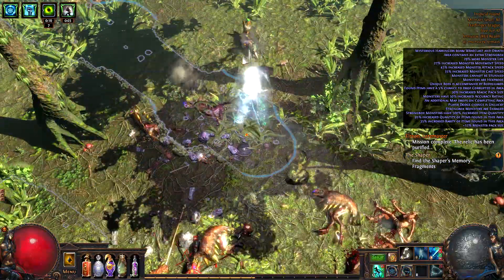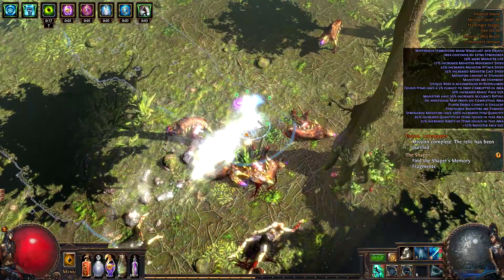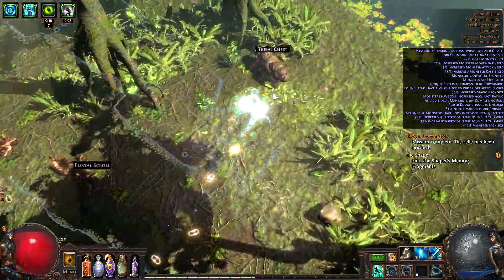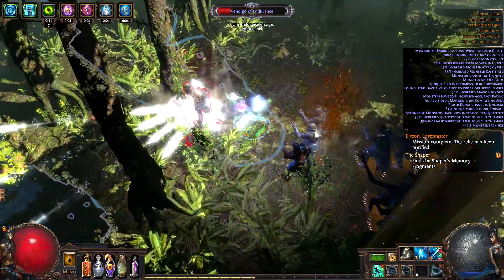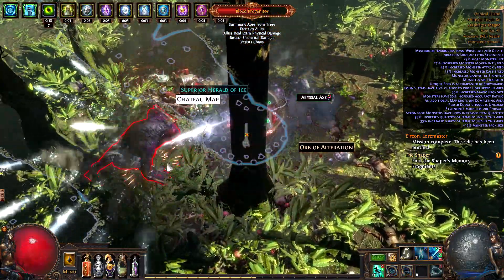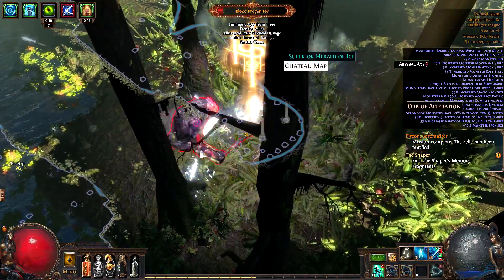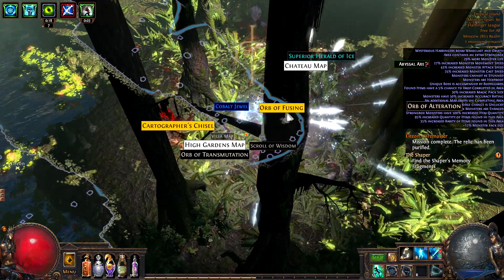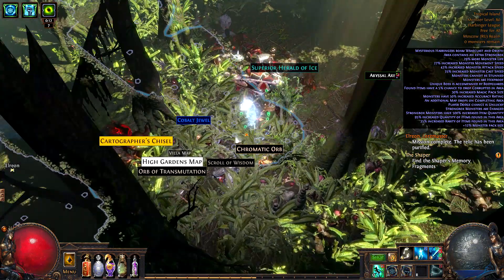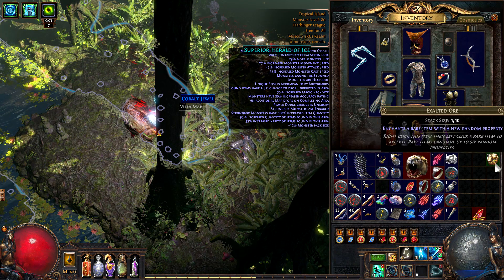Orb of Regret — that's fine. Well, that's awesome, didn't get one for ages. Another Chance orb — oh my god, how many chances have we got? Quite a lot. Alright, those are the bodyguards, and there's the boss. I think we got him, he's gonna die in a moment. And he's dead. That's the last of them — exactly zero monsters remaining. We also got a lot of good maps here, and we got an exalt drop. You can't be unhappy about seeing that — that's pretty nice.